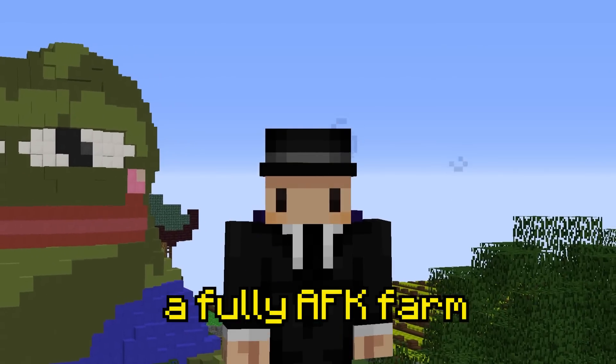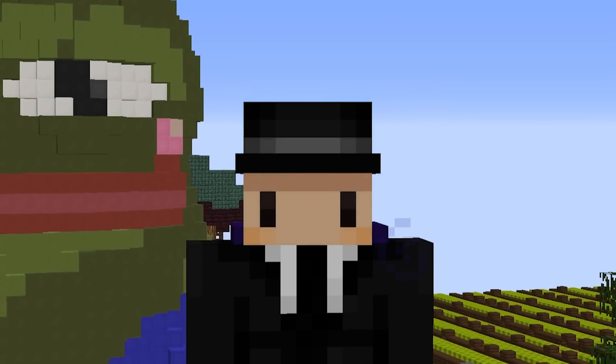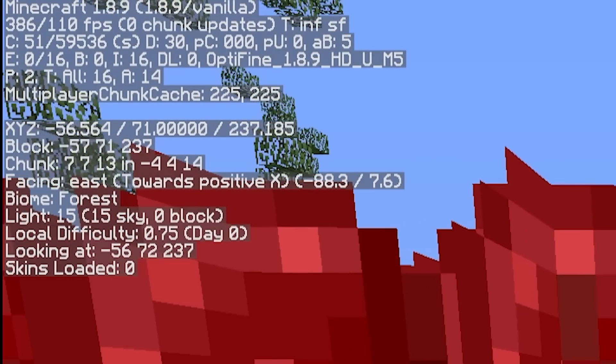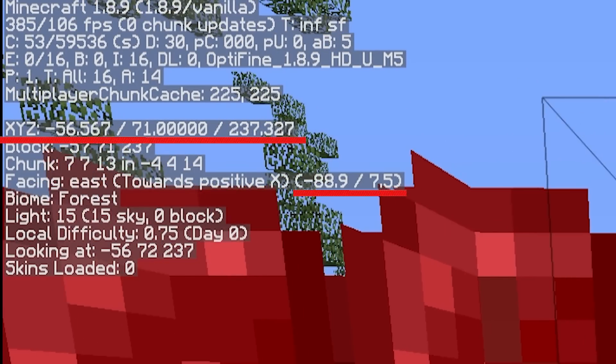In the last video I showed you how to make a fully AFK farm, but it has a lot of flaws that we are going to fix in this brand new version. If you tried to make the first version of this farm, you would have found it pretty annoying to find the exact coordinates of the slash set spawn location, as you had to get the exact decimal point on every coordinate for it to work properly.